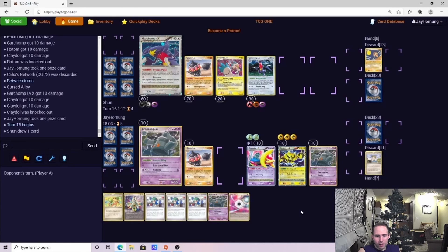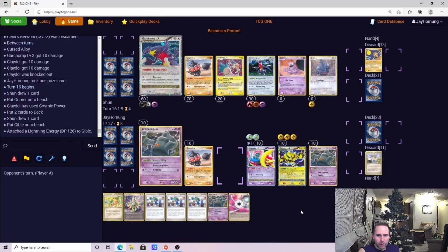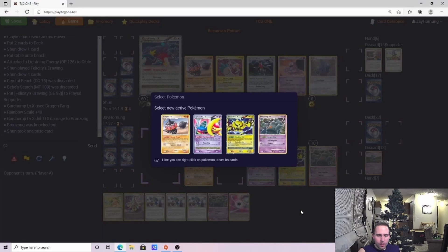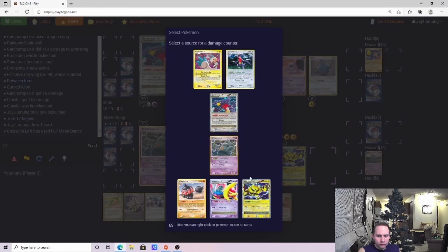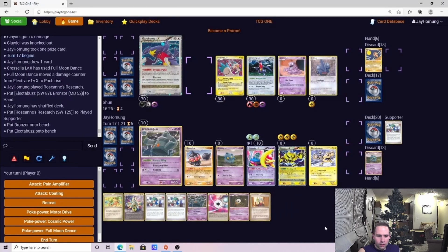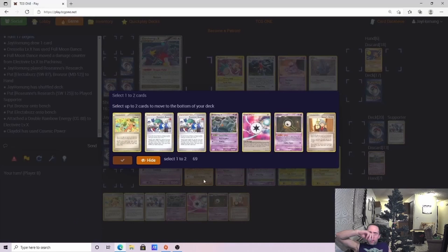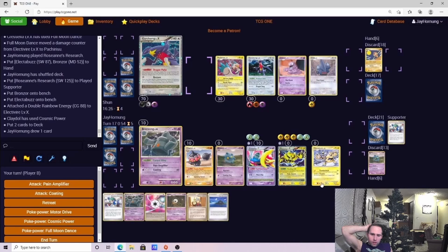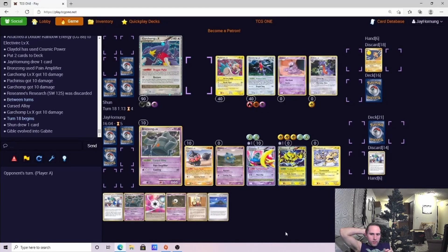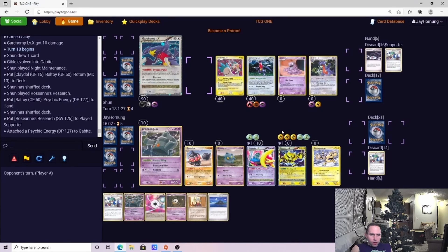If he does get Dustnoir, we are trying to put a couple of different threats out towards him. We know at this point we're just trading prizes, but we do know we've got some free ones coming on the bench. We knocked out both of those Claydols, so we're feeling pretty good about that. We're trying to figure out what attackers he's going to have to deal with at the end. We're riding Electivire pretty high. We could actually Moon Skip for two prizes next turn and then try to steal that last one with Electivire. I'm feeling pretty good here but this one could get close.